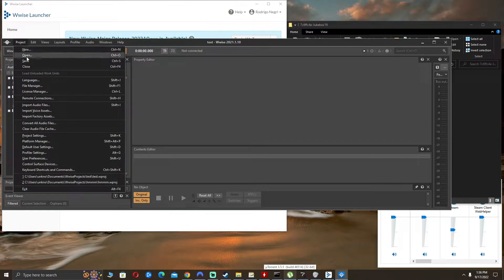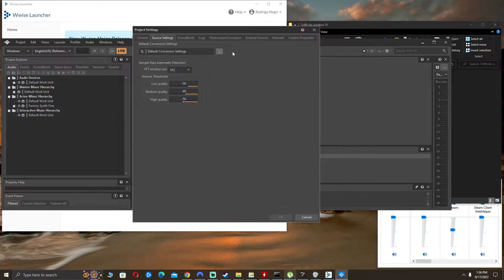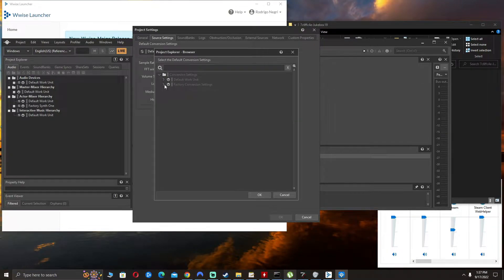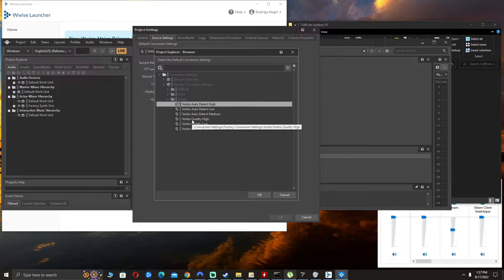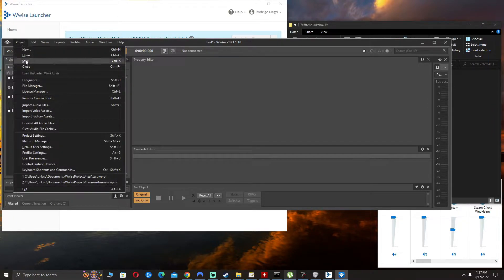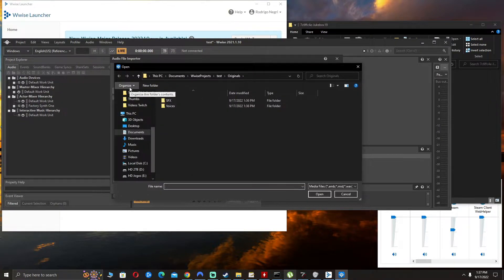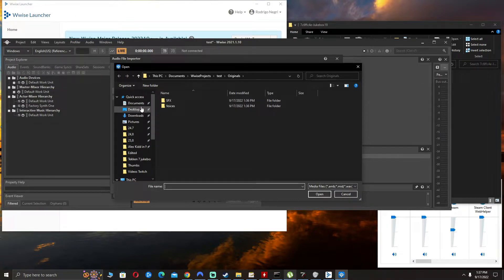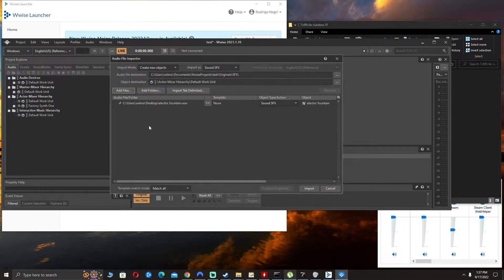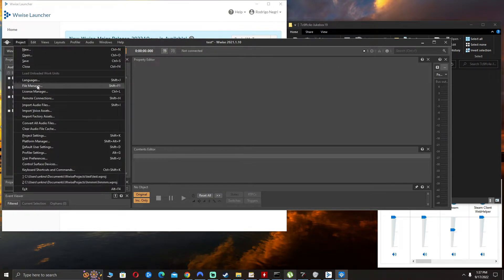Now go into Project Settings, then Source Settings. Click the three dots, click Factory Conversion Settings, expand it, expand Vorbis, and click Vorbis Quality High — it should be there by default. Click OK twice to go back. Then click Project, click Import Audio File, and add the .wav file you just converted. In my case it's 'electric fountain.wav'.